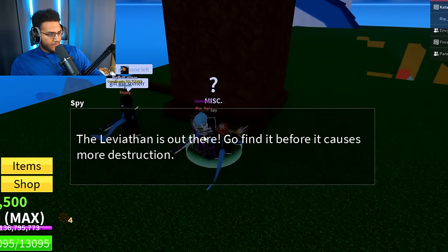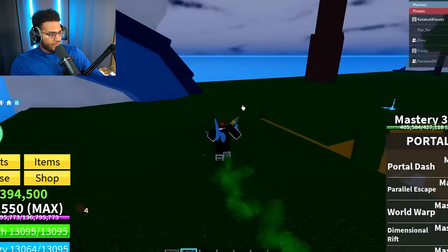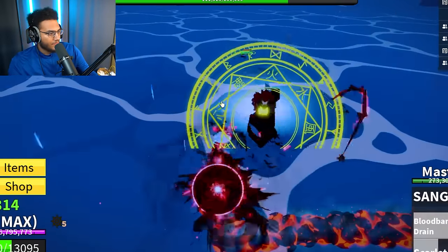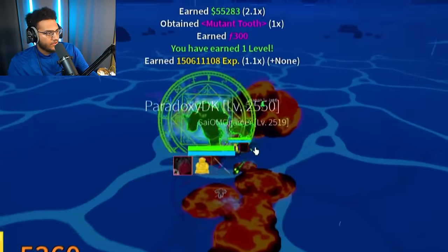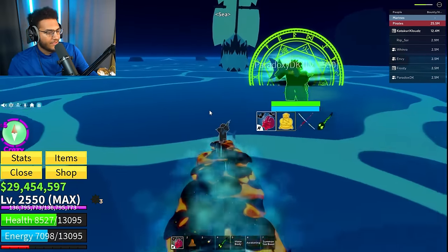This is going to be a long grind. Realistically, we're probably going to have to do more than one run. The leviathan announcement is out — go find it before it causes more destruction. Now we can go find the leviathan. We're fighting a terror shark along the way, might as well get some extra materials from him. We got another mutant tooth — we're definitely going to need more of those.